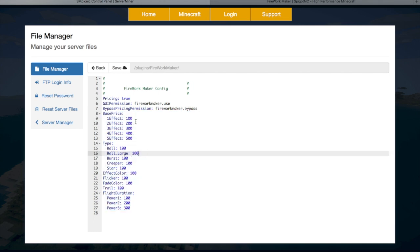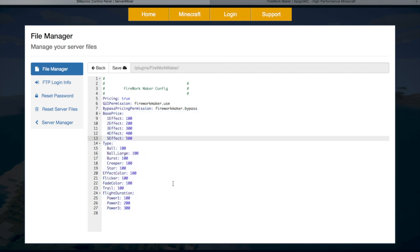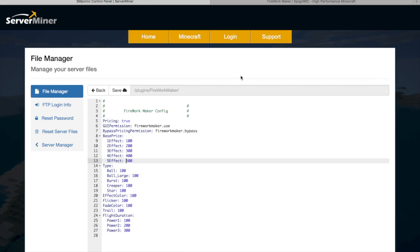Then it's pretty straightforward — you have all the different effects, types and prices. By default they're in hundreds but you can change them to ten, a million, whatever you want. It's a fantastic little plugin to add to your server, maybe give to donators or admins so they can create the coolest fireworks. If you want to download it the link will be in the description. Check out serverminer.com for the cheapest and best hosting around. Subscribe and comment and I'll see you next time.